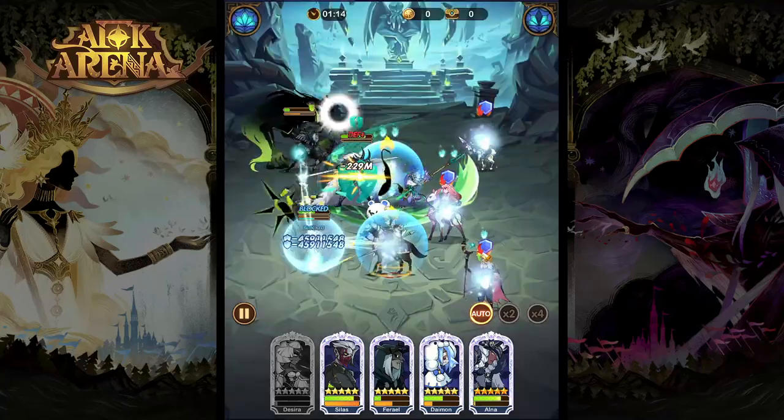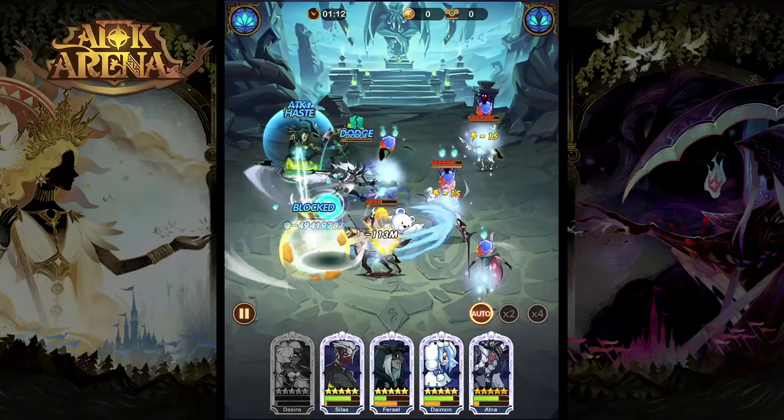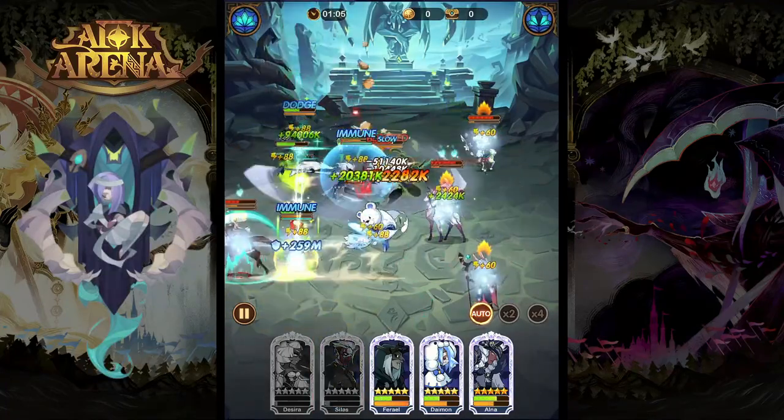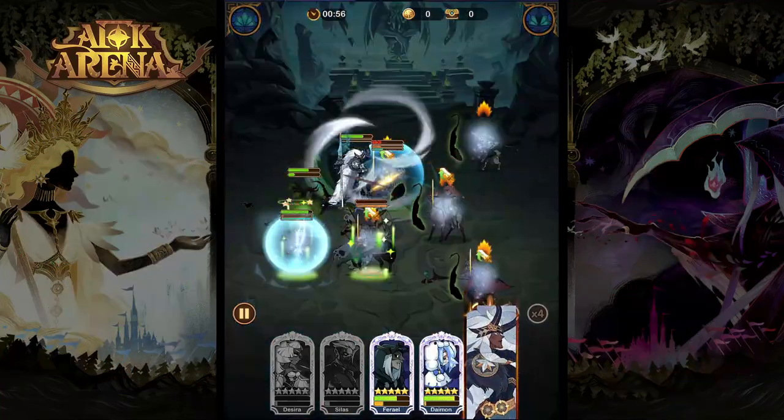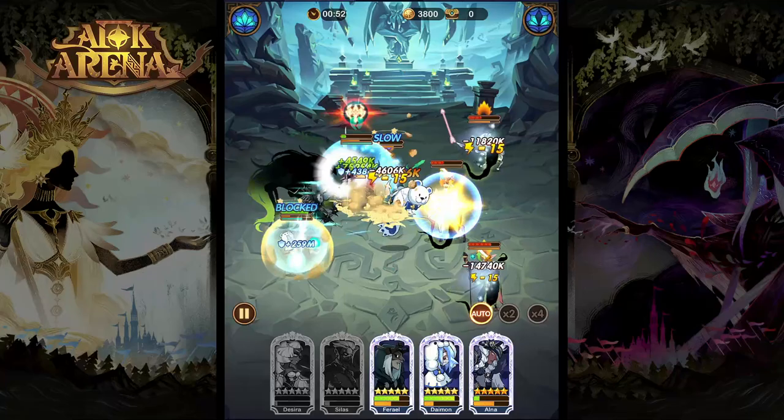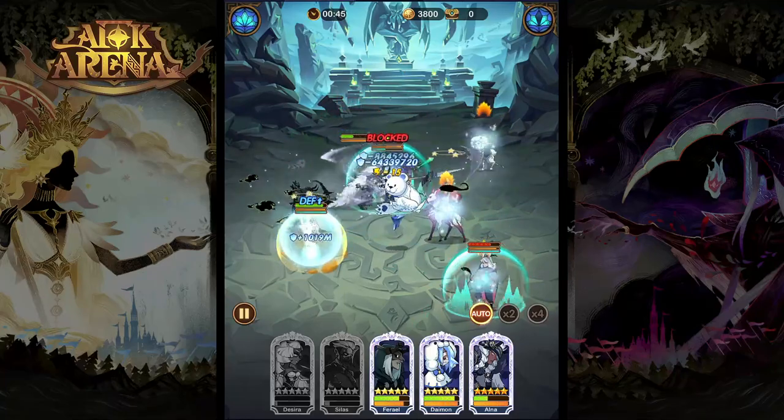It gives you some free time to let your team's plan play out and claim the victory. Due to this amazing ability, Alna can work really well with a range of heroes — things like Daemon, Lucretia, Izold, and really just about any carry damage dealer you want to use. She can protect them at the start of the battle and let them work.